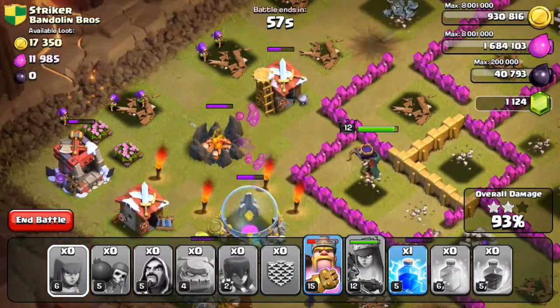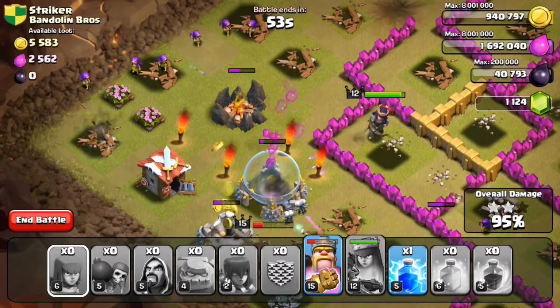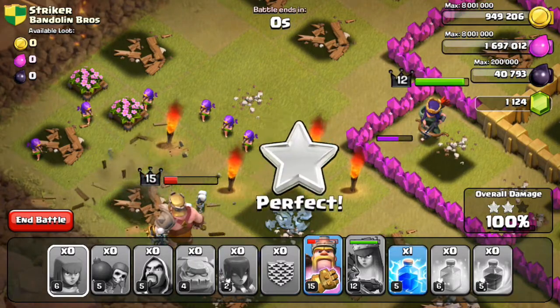And yeah, this is their number one player, so number two needs to look out. This is going to help the clan a lot. Also, I saved my lightning spell — I forgot to use my king's ability, I was pressing it right there.